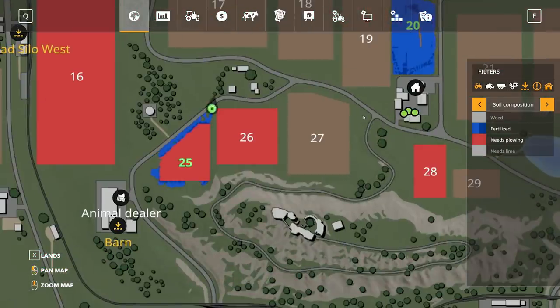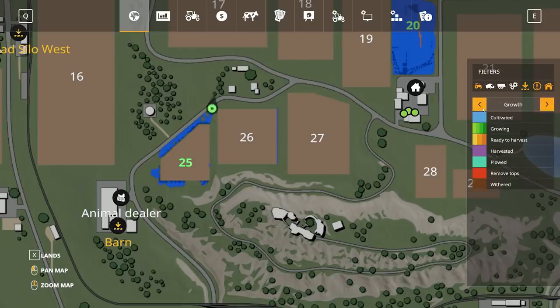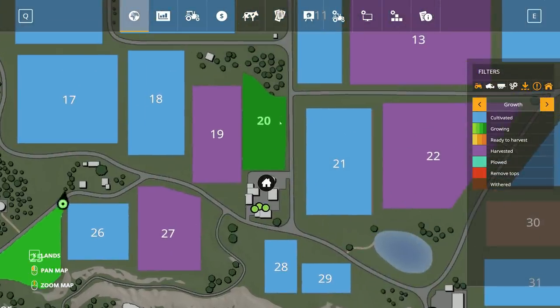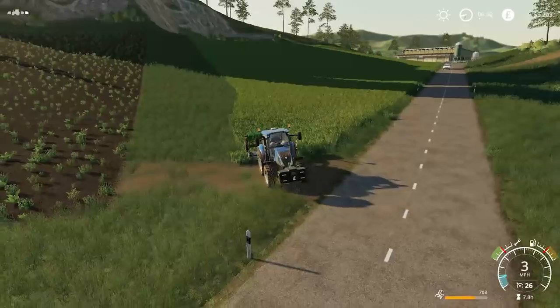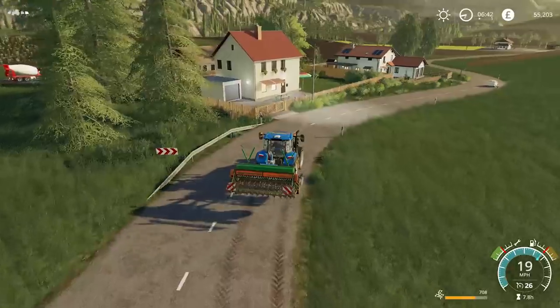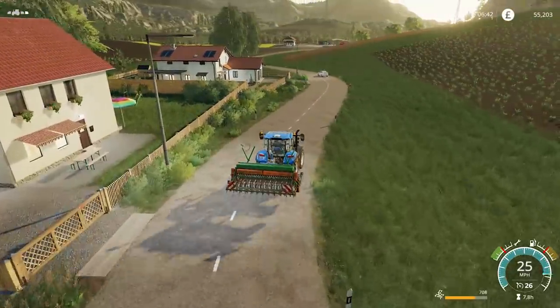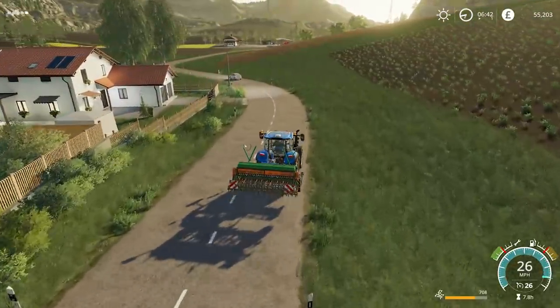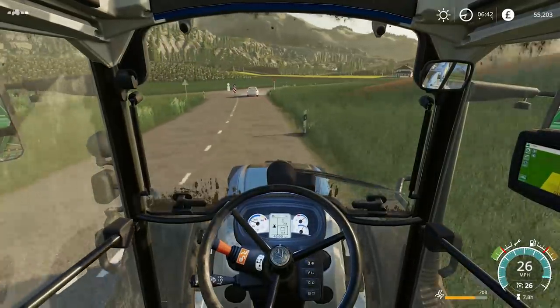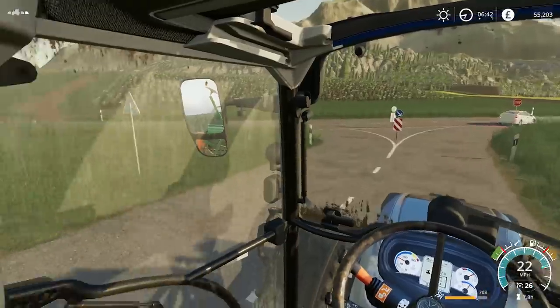Oh no, I missed a bit though. Yes, much bigger. Let's head back over to the farm and I want to check the contract page to see if we do have a harvesting job. I'd love to use the John Deere combine harvesters — I've yet to use them properly on this map. So yeah, that's what I really want to do.